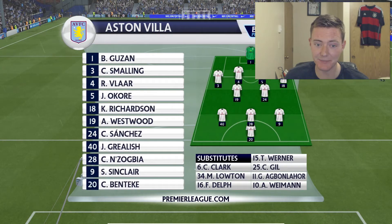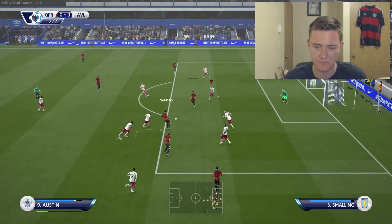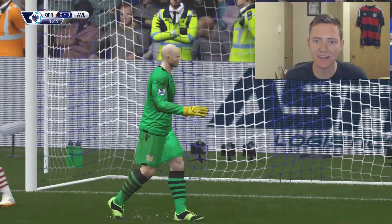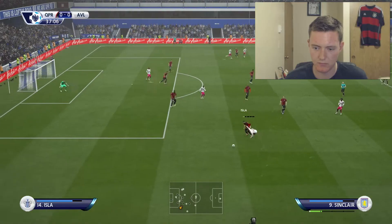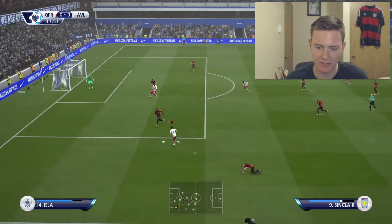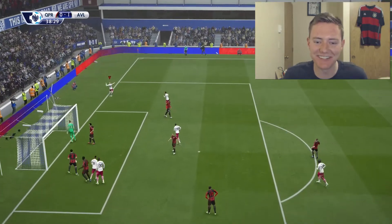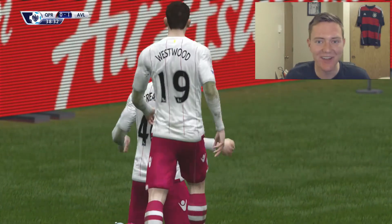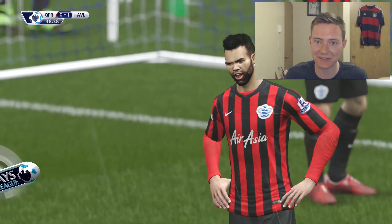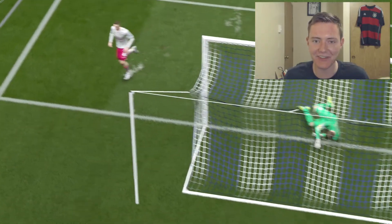Sandro plays it inside to Charlie Austin with a little bit of space - what a save by Guzan! His form has just been incredible lately. He's wide open and just a tap-in there - it is Jack Grealish in the right place at the right time! Scott Sinclair found him through that crowd of people in the center and we get a nice 1-0 lead 38 minutes into the match. I was afraid we were gonna go into halftime with a deficit, but nice footwork by Scott Sinclair - he found the pass.